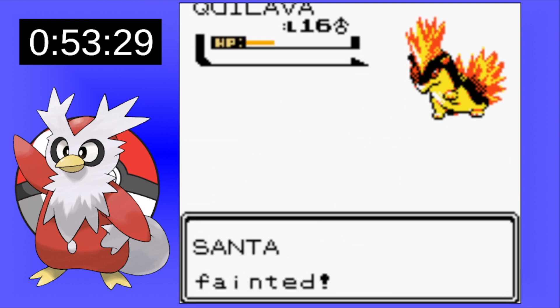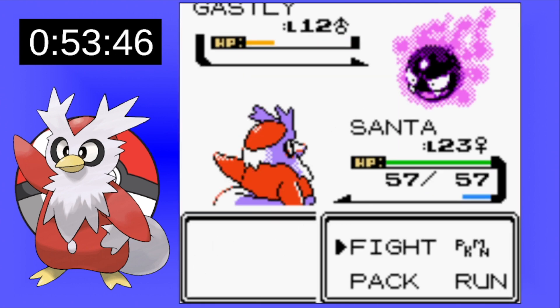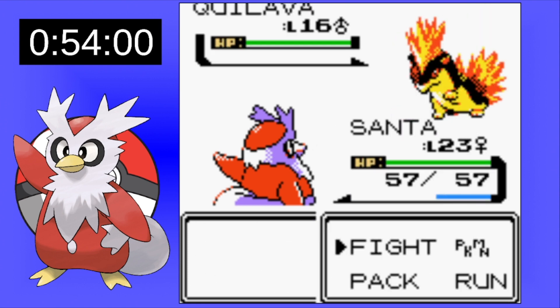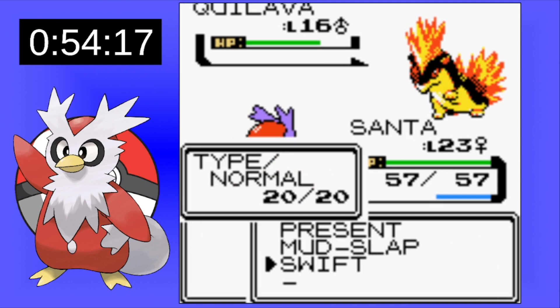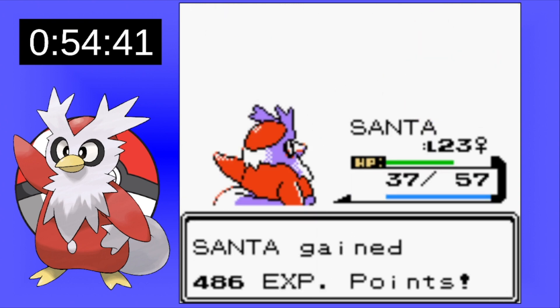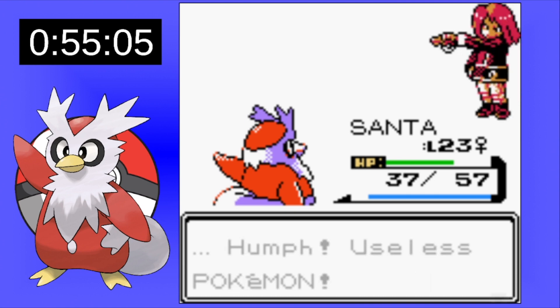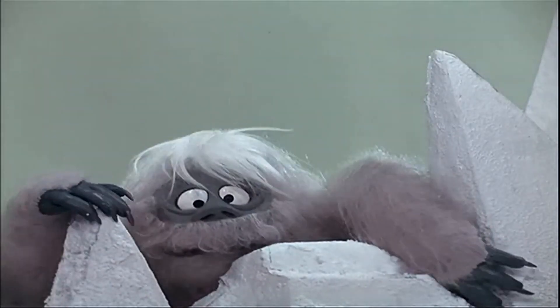We run back for a third attempt. Gastly goes down pretty easily this time and we're not paralyzed. Quilava goes for a Smokescreen, but Swift seems to be better — that should have been our play all along. We do get rid of Quilava, and it's nice knowing Swift is actually going to be better for us than Mud Slap. With that, our rival was defeated once again and he creeps back into the snow-capped mountain.